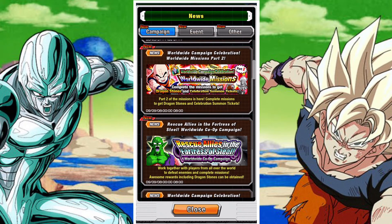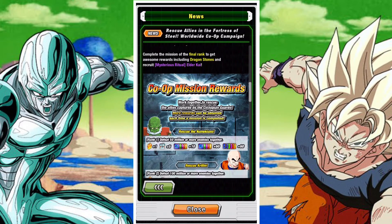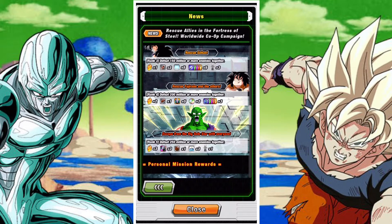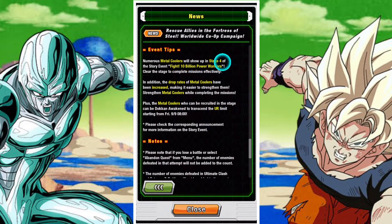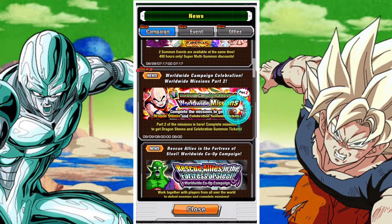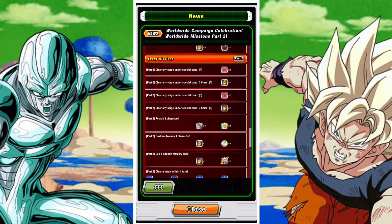Beyond the summon tickets, we also have the new co-op campaign. The co-op campaign will drop 10 stones and it's fairly straightforward — it requires you to defeat enemies. Most of these enemies will be taken on in stage 4 of the Billion Power event. If you are farming the Metal Coolers or trying the Break the Limit event, there are plenty of ways to fight lots of enemies, so you should get this relatively easily — much like Goku and Vegeta fought 50,000 Coolers in the movie.